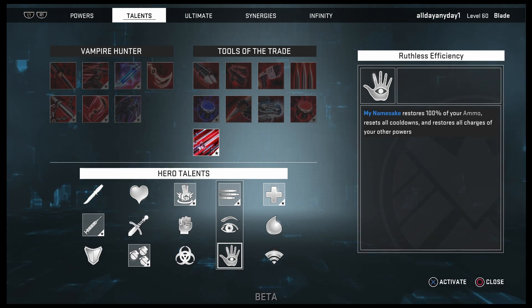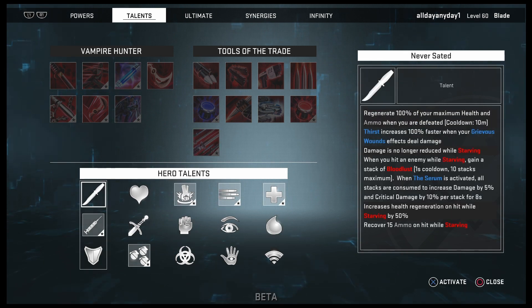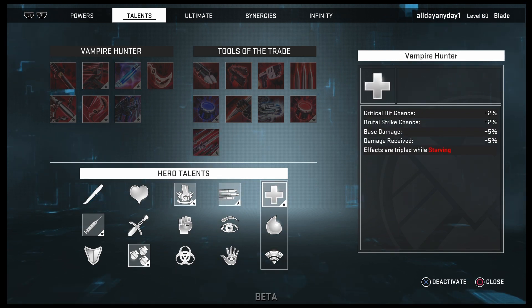Vampire Hunter: Crit Hit Chance and Brutal Strike Chance are increased by 2%, Base Damage and Damage Received are increased by 5%, and all those effects are tripled while Starving. So Vampire Hunter would be great with Never Sated because you'll be getting healed on hit, and you'll be doing a ton more damage — 15% base damage and 15% damage received, with Crit Hit and Brutal Strike at 6% while Starving.